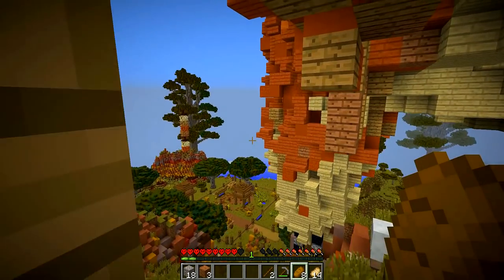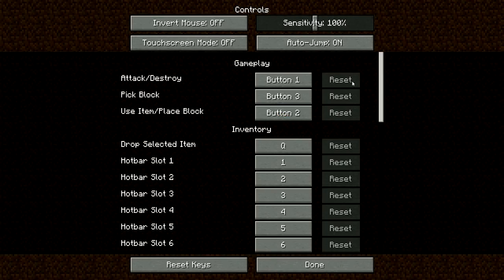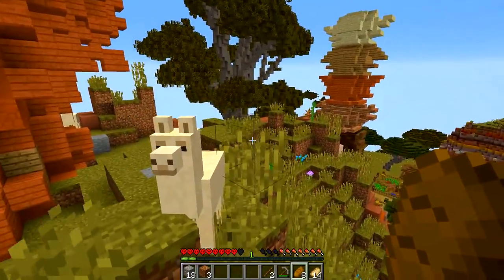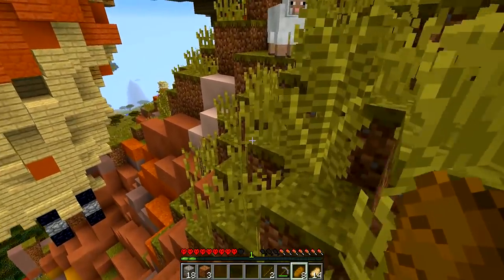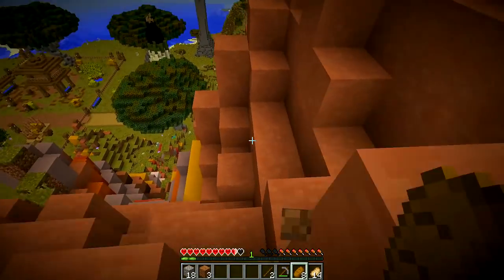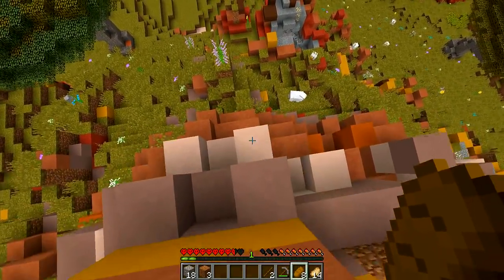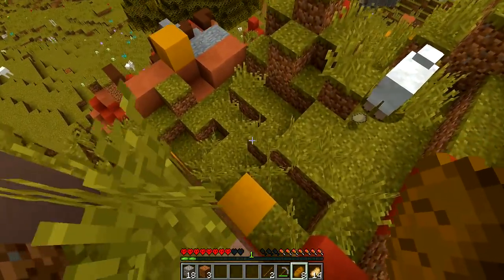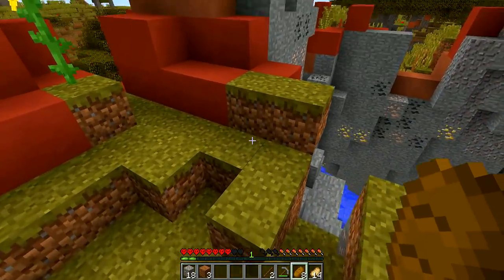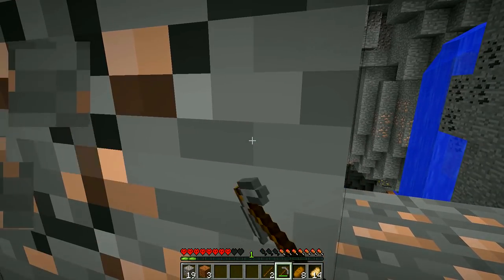You gotta kill yourself for this feature. Under controls — auto jump — off! Oh my gosh, the auto jump is so annoying. I don't really see a real benefit to that because in a PvP or PvE element if you're trying to run away and the game just makes you jump and hit your head on something — what the fuck. One thing that might make it better is if auto jump doesn't use your food as much.